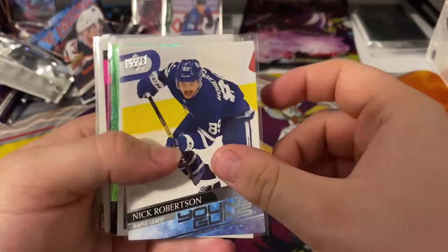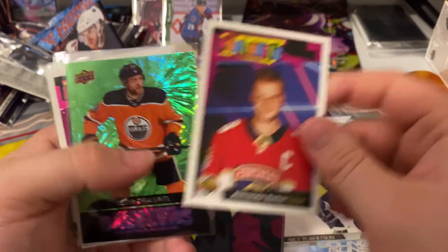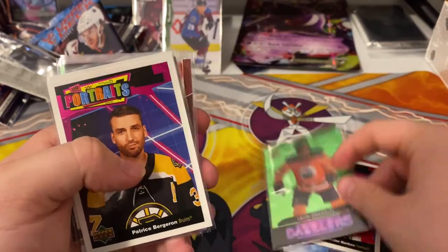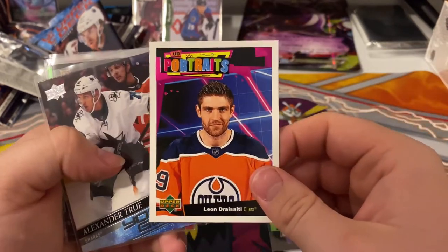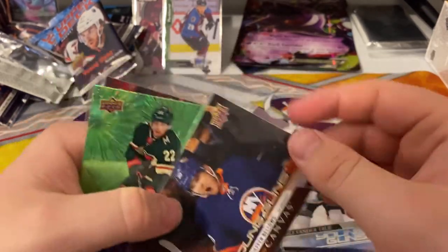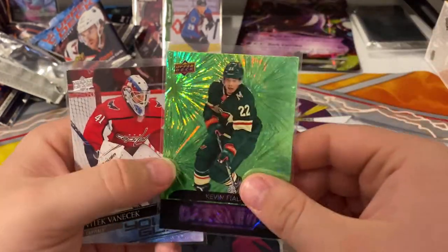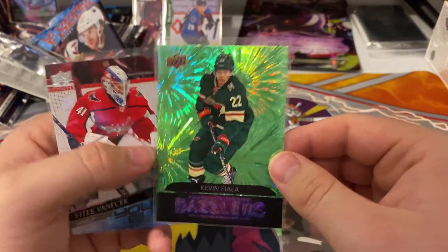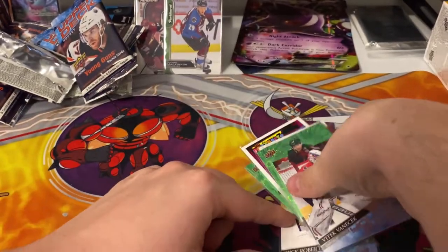So going through the pulls, we got pretty nice pulls for two boxes: a Robertson Young Gun, UD Portrait of Alexander Barkov, a Dazzler Green of Leon Draisaitl, a UD Portrait of Patrice Bergeron, UD Portrait of Leon Draisaitl, a Young Gun of Alexander Trieu, a Young Gun Canvas of Kiefer Bellows, a Green Dazzler of Kevin Fiala, and a Young Gun of Vitek Vanecek.